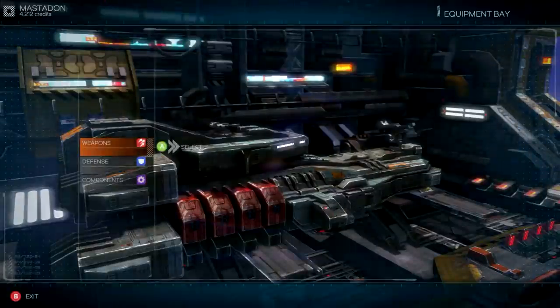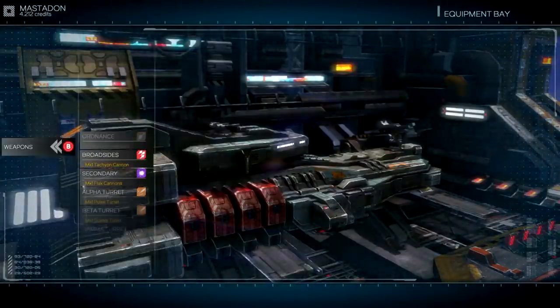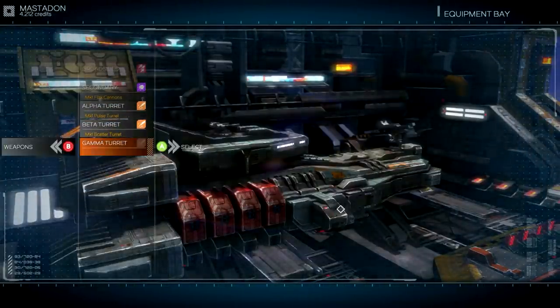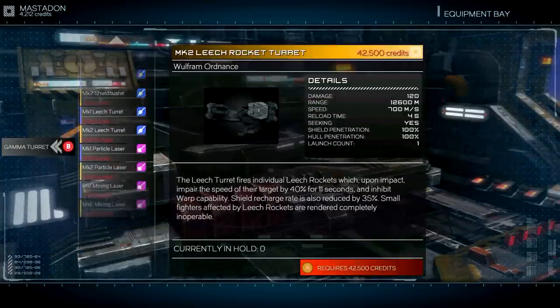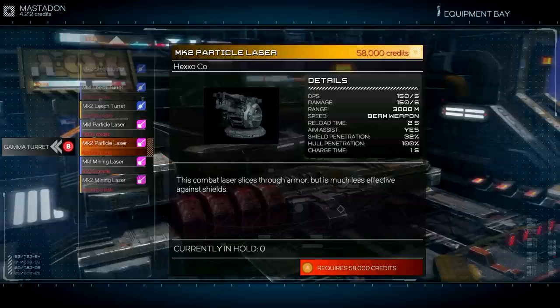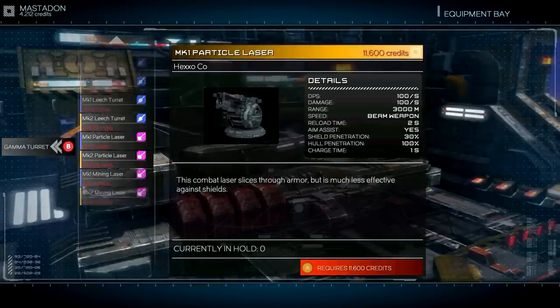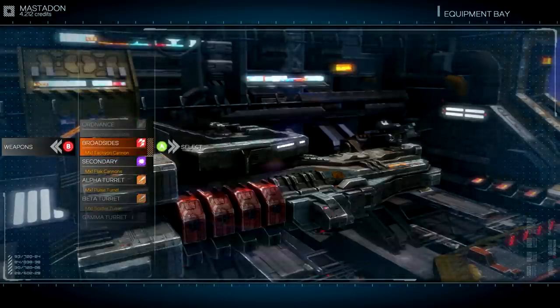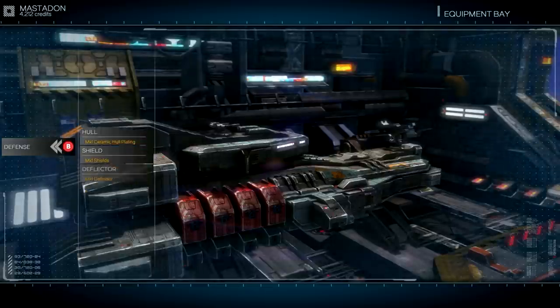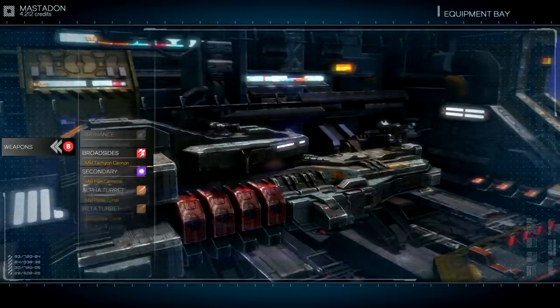If we go to our equipment bay, let's just take a look and see all our weapons and stuff transfer over. I'm going to need a mining laser here very shortly — needs about 9,000 credits — and that is needed for the next mission.